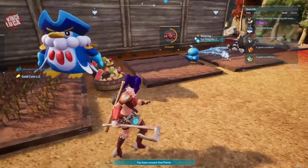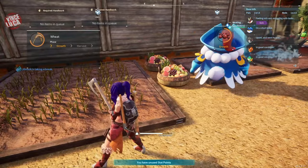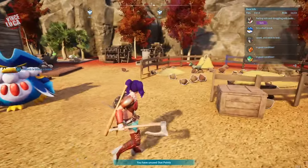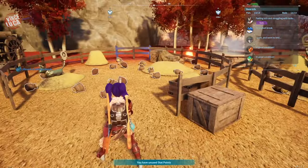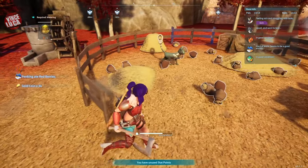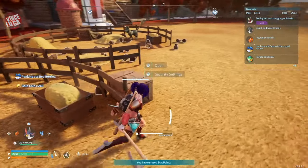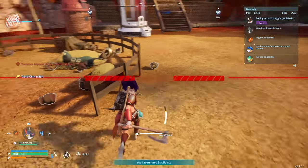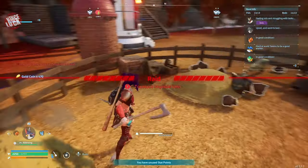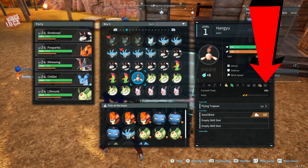The most important resource is going to be food to feed your pals, so you're going to have to build some farms and some baskets for them to feed themselves when they get hungry. Also, here's a little bonus tip: if you want to make gold, put these black cats in the playpen and they're going to poop out gold for you. Every time you come back to base you're going to find a bunch of little bags full of gold. Your base can also get raided from enemy attacks, but it's not that bad.